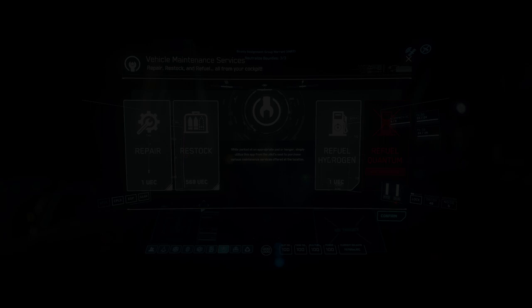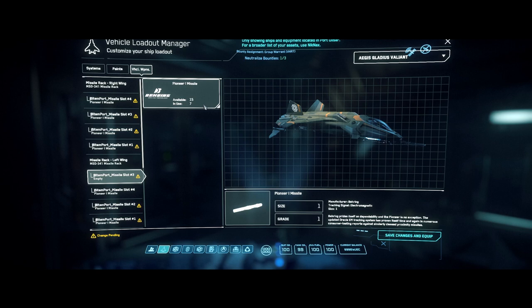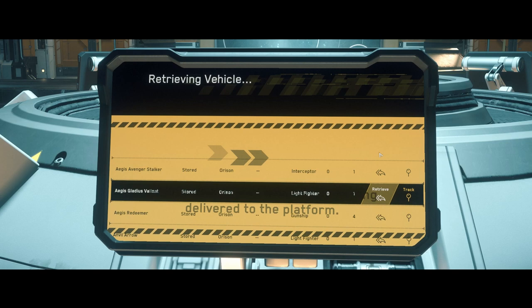So here's what my org mates taught me to avoid claiming it after you've just paid to repair and refuel: store ship, unequip all missiles, save and exit, close Moby, re-equip each missile, save and exit. That can work.